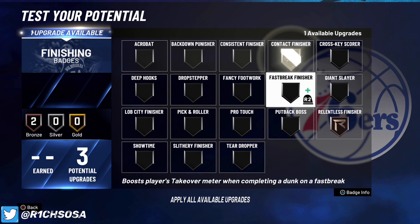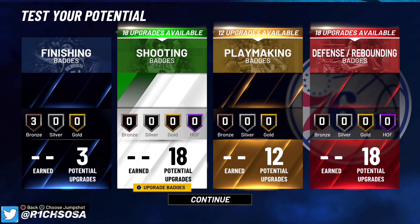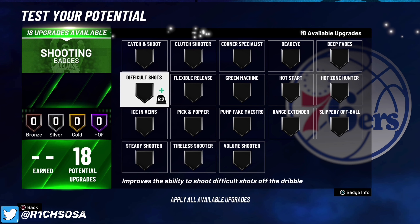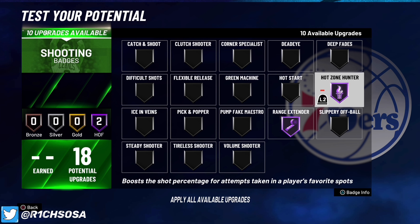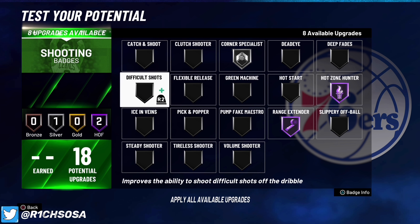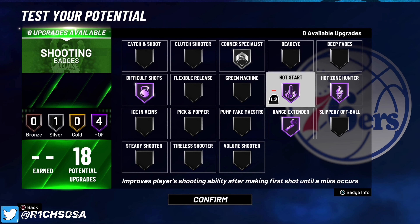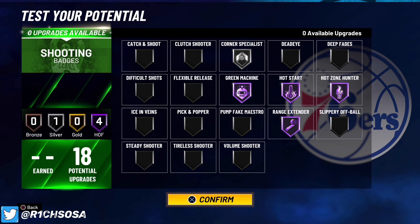Now let's get into the badges — honestly top three most important part of the video. For finishing I'm going with bronze Pro Touch, Contact Finisher, and Relentless Finisher. These will all be really helpful especially with the plus four boost at 99. For shooting, the essential badges are Range Extender and Hot Zone Hunter. With 10 remaining, I'm going with silver Corner Specialist — it's really good on current gen kept at silver. For the last few you could go with Difficult Shots or Hot Start, or even Green Machine; it really comes down to your play style.